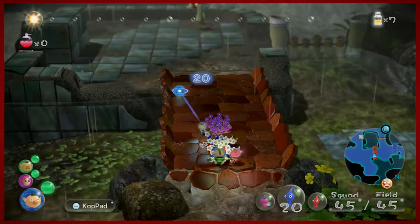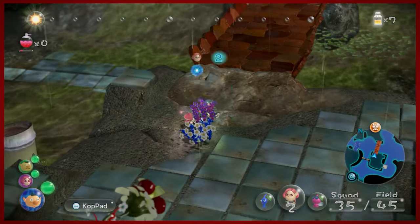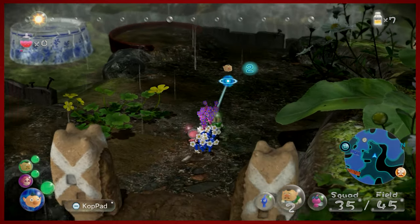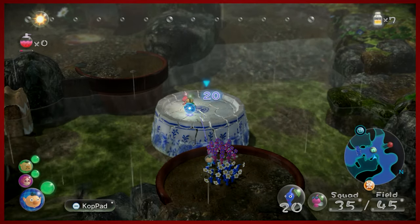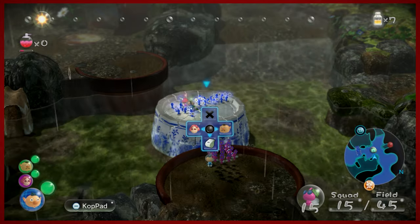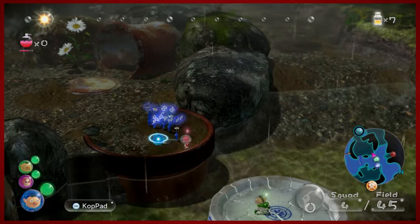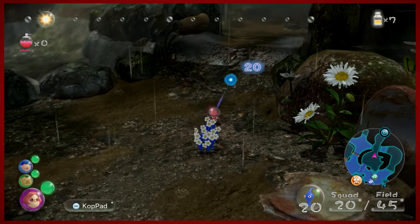In doing so, the reds will manage that as their role today. We will send them to do that. We're going to do the two-captain pot trick — get Charlie and Brittany very high on this pot. We're going to send our blue Pikmin here; they serve a very specific purpose. It doesn't matter which captain you choose. I like blues just for the safety of knowing they're not going to drown, so just be careful with that.